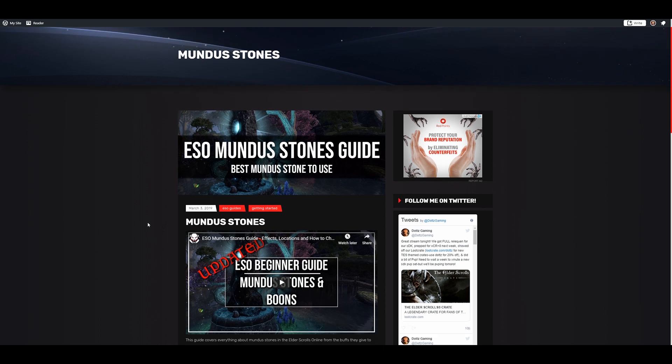Mundus will depend on your build. The most common and popular options: for healer, the Atronach Stone; for magicka, the Atronach, the Apprentice, and the Mage; for stamina, the Serpent and the Warrior. The Atronach gives magicka recovery, the Apprentice gives spell damage, the Mage gives max magicka, the Serpent gives stamina recovery, and the Warrior gives weapon damage. Those are your most popular options to start your theory crafting process.